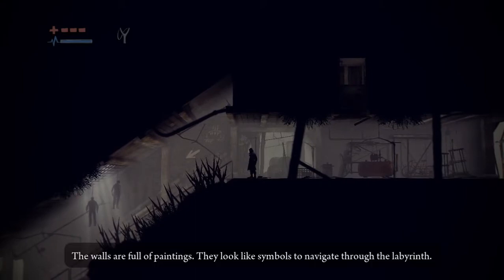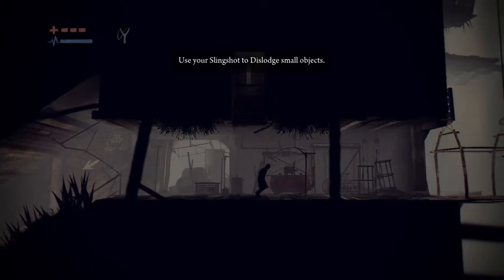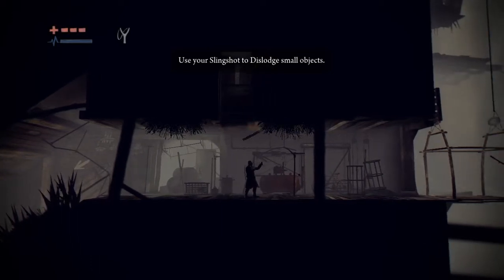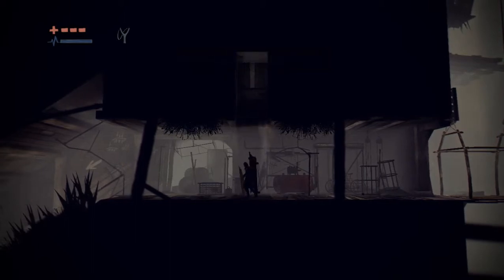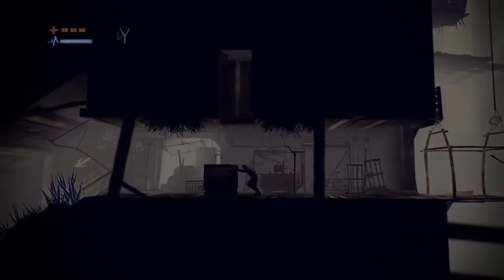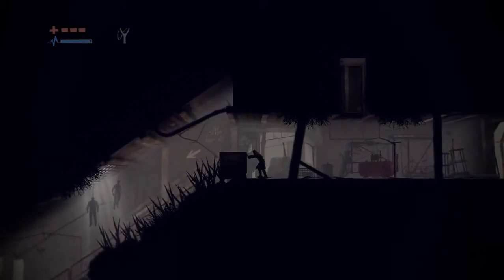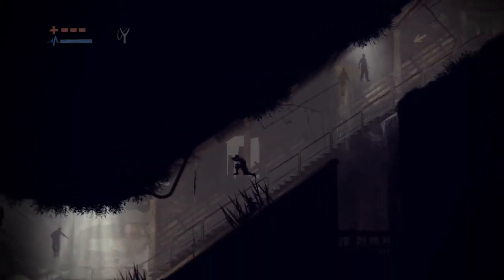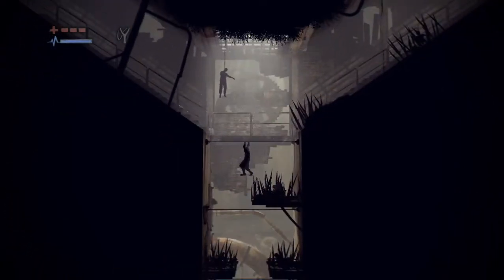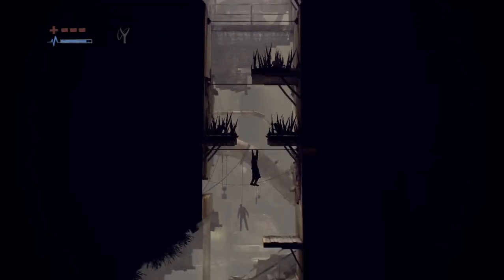Walls are full of paintings — they look like symbols to navigate through the labyrinth. Is there something over here? That was close — watch out for the box. Not so great. That was scary.